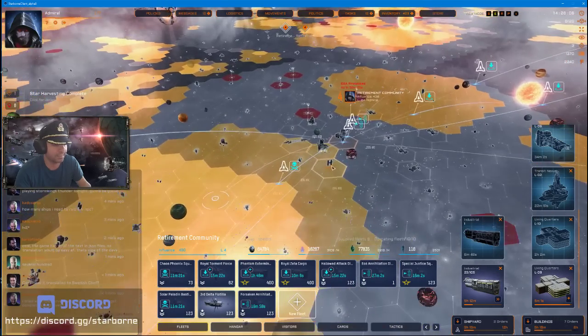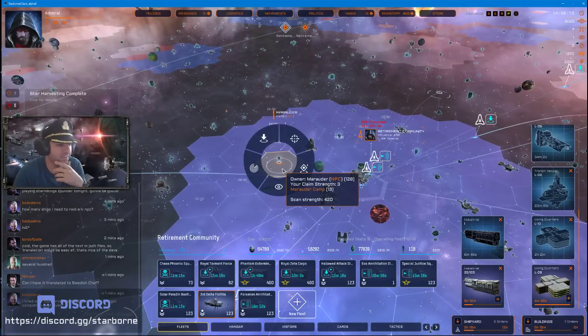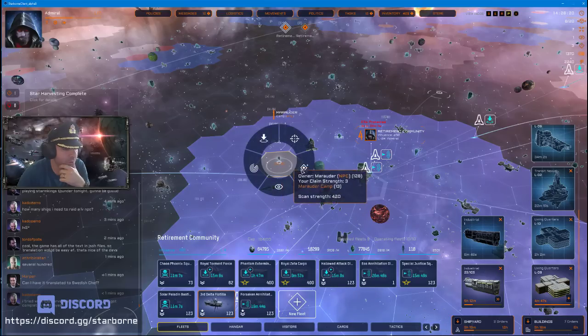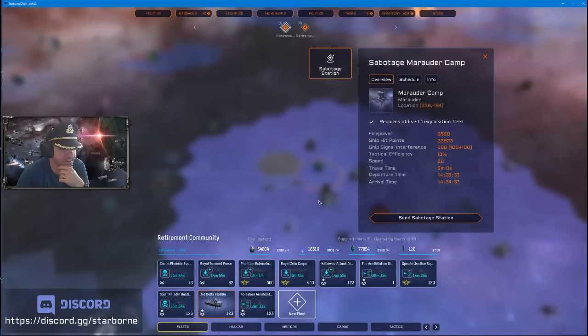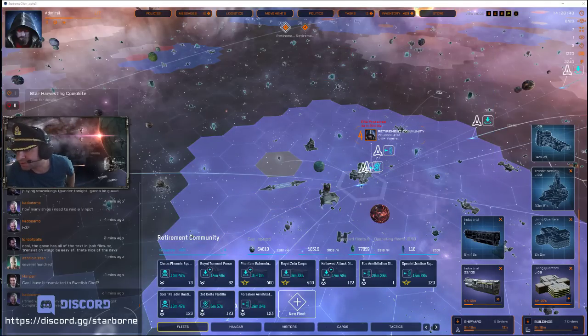Pro tip for new players: when you first start you want to do a raid, an assault, and a sabotage — make sure you also spy the NPC. Do one of each type of offensive action against a level one NPC. This gets you extra cards that you can use or break down.